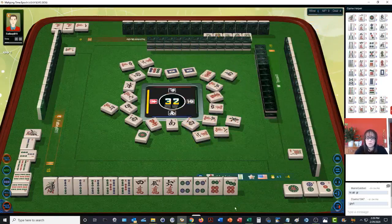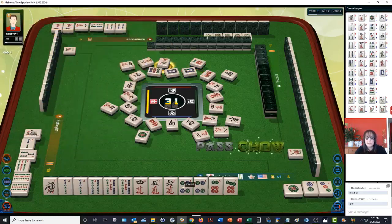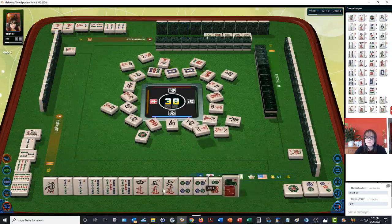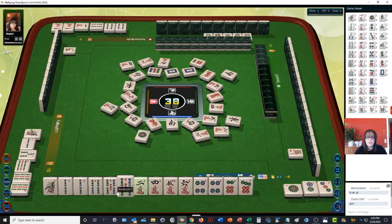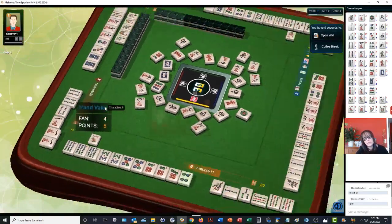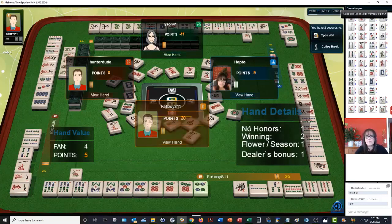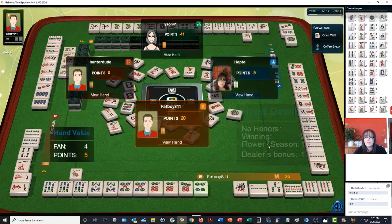South wind — that would get us out of this hole. Four bamboos. We need a three bam. One, two, three, two, three, four — we're a pair of fives. We already have a four, five, six. Let's get rid of the four dot. Oh my goodness — this guy keeps winning. We're negative nine, we're in third place now, and he keeps winning.